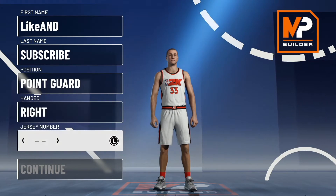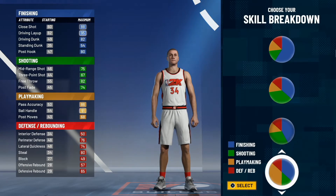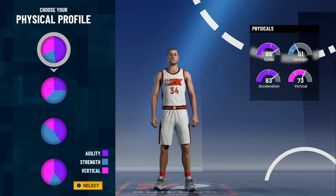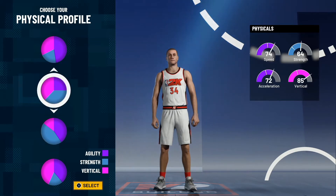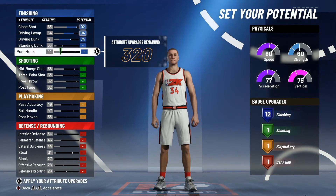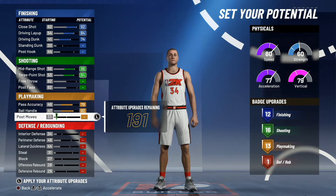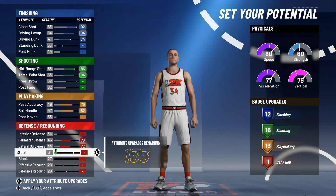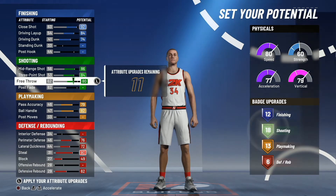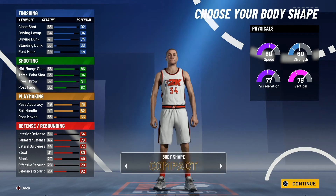This one is going to be a point guard, but a more fun build. So you want to go with a green-blue pie chart, but where the green is slightly larger than the blue. For physical profile, I usually go bounce. Now you're going to get up the essential driving and finishing stuff, get the shot up, and get the ball handling and pass accuracy up for the 13 playmaking badges. You're going to leave the defense alone and put everything else up. It's good to have those defensive boards for the point guard — those defensive boards win games. And then you want to just max out the free throw. So that's coming out to 42 badges on a very capable build.